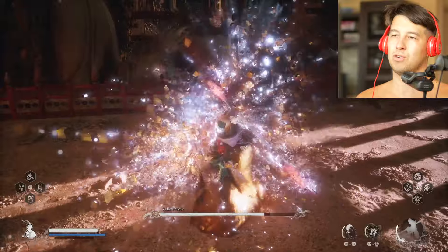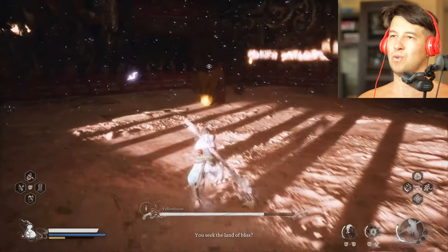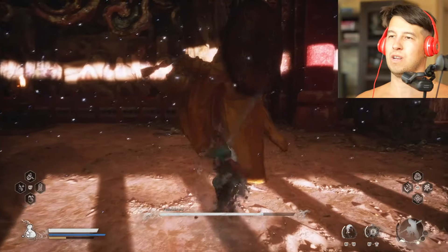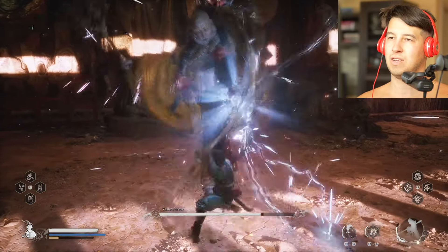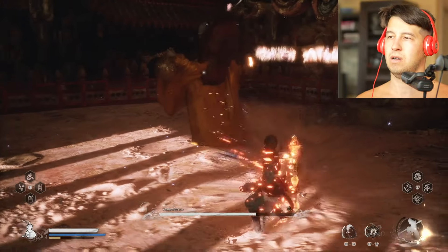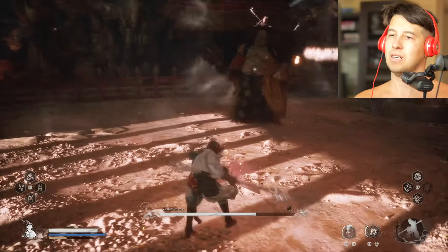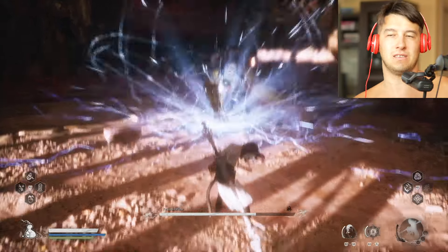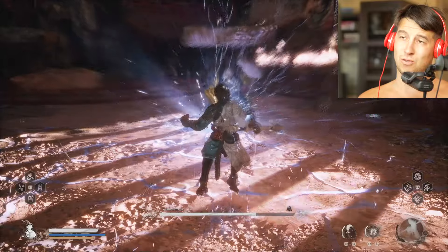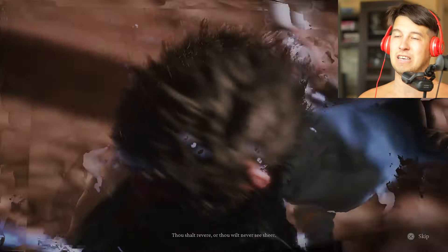Give him another full combo — you do have time for that. I'm trying for the first phase to not use any abilities because we need them. Try the jumping attacks — they also work whenever he's talking too much. Give him a fully charged one. First phase is ended — full health, no abilities used. Congratulations!